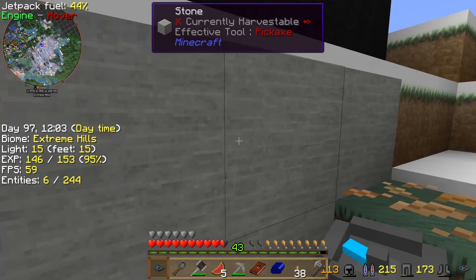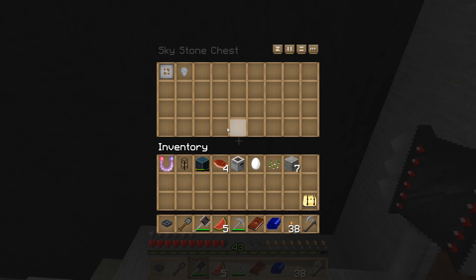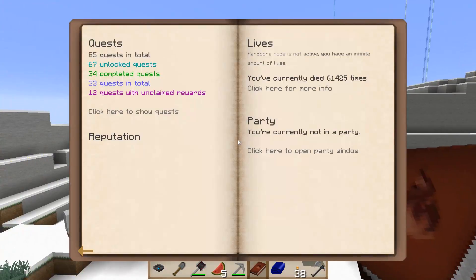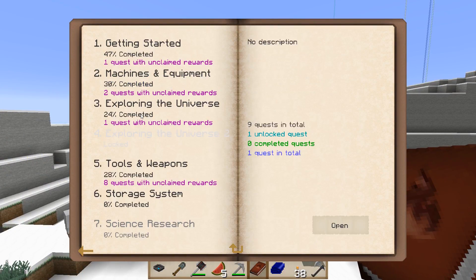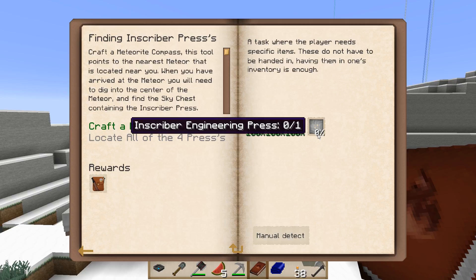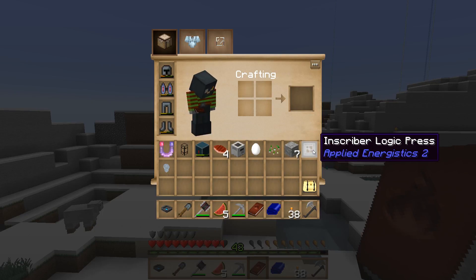We got some sky stone. There's the chest — well, that was easy. We got a tin nugget. Let's see if this is the one that we needed. Storage system — it's not completed. We need the inscriber engineering press. So it looks like that's not the one; it's inscriber logic we have, and we need the inscriber engineering press.